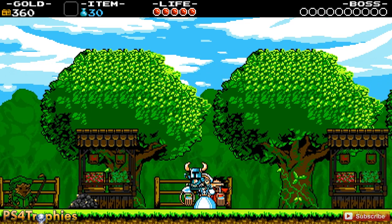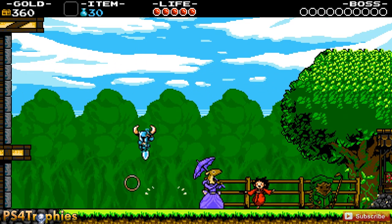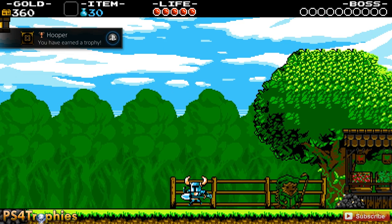It's not too difficult. This kid is located in the very first village you come to — it's on the right side of the village. You can't miss him. Just bounce on it for five consecutive seconds and you'll earn the Hooper Trophy.